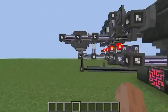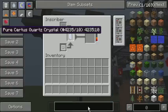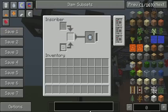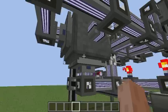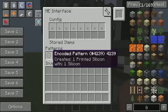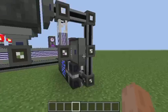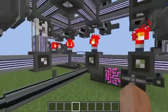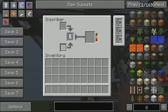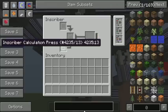So how does it do it? Well, it's a bit tricky to explain, but what we've got here is the inscriber, and here's the center block. The middle slot here is king, as it were. So here we've got an ME interface with patterns coming in — these are for diamonds, silicon, and so on — and this is just going into another interface which has quite a lot of stuff here. An interface will constantly try to pull into the system, and the only place for it to go on this sub-network — there's eight channels being used — the only place for it to go is here, into this storage bus, into the middle slot.